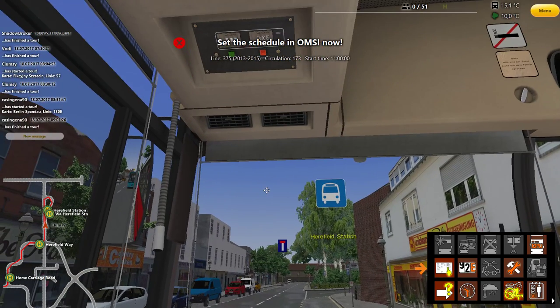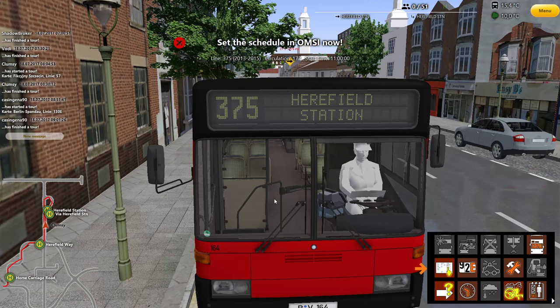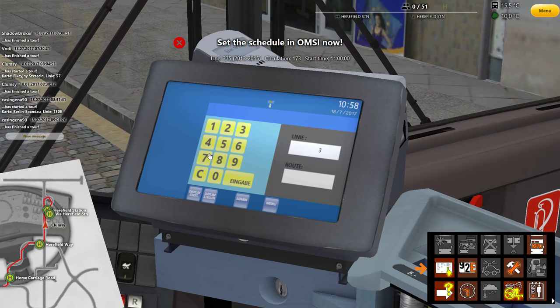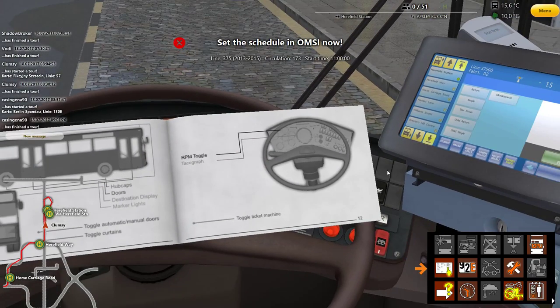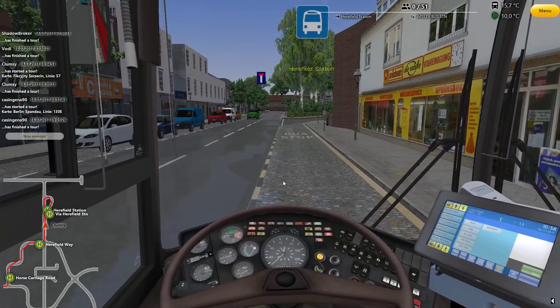One, two clicks — that's the one. So if I put Line 375 with Route 02, that gives us Harryfield to Absolutely Bus Station. We're currently in Harryfield, correct. Now the display reads Line 375, Route 02, coming from Harryfield to Absolutely Bus Station. We are 1.5 minutes early, so we should leave now. Close that, minimize that, and let's get going — wish me luck, guys, we really need it.